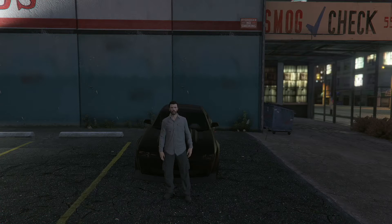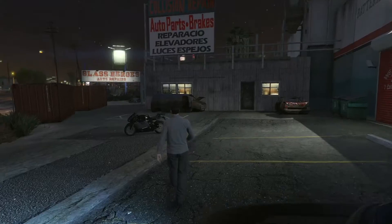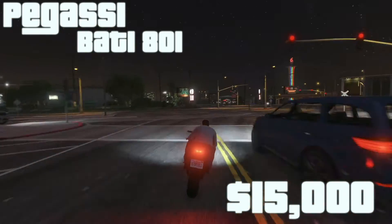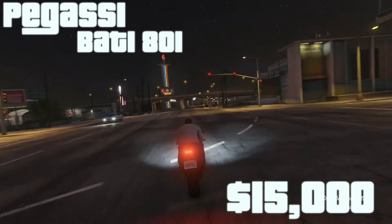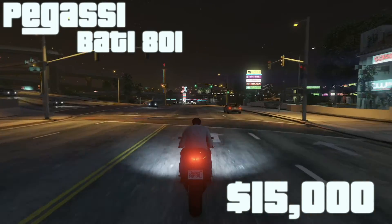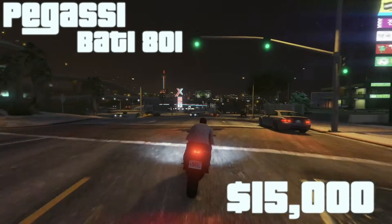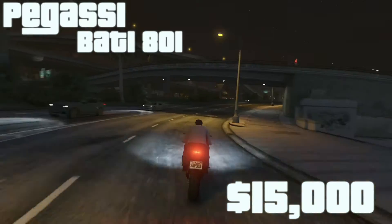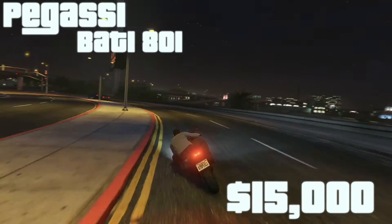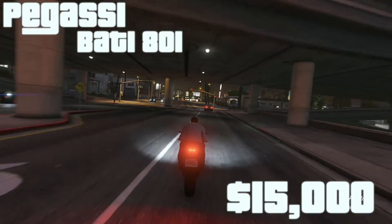Finally, number one. Our number one vehicle on this list is the cheapest, probably the fastest, and it will earn you the most money — it's the Batty 801. This car is easily the quickest of the bunch we've gathered here today under $100,000. Any weekly time trial can easily be defeated with this Batty and some of its upgrades. That is why it is obviously the best — it makes you the most money, it's the cheapest, it's the fastest, and it's just the best bang for your buck in this game.